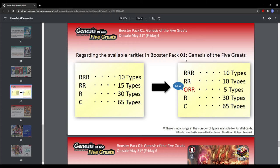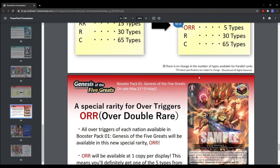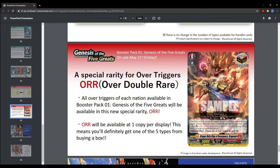Regarding the available rarities in booster pack 1, Genesis number 5 grades, we have a new one: the ORR — Over Double Rare. It's between R and double R, and it's a special rarity just for over triggers. It will be available in this new special rarity ORR.